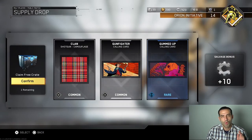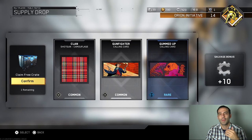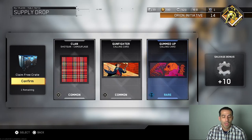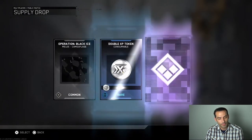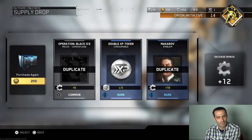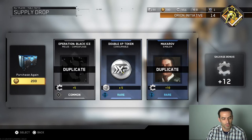We got a common shotgun camouflage, common calling card, and a rare calling card. We've got one left with 10 salvage. If you guys are liking my videos and want to support my channel, I'm at 535 subs right now — we've been growing and I appreciate all of you. Drop a like if you like what I'm doing; if not, let me know what I could be doing better. Always subscribe and turn on those notifications.